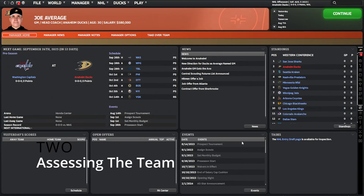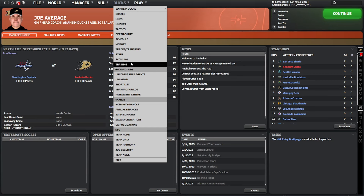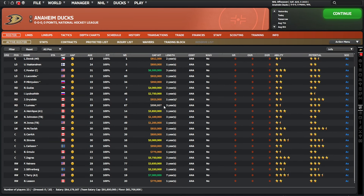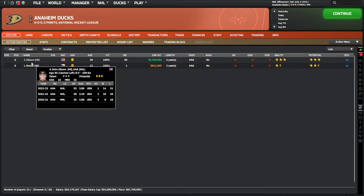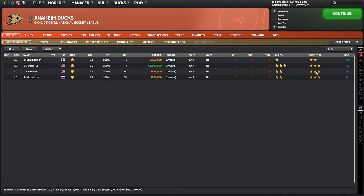Now let's look at our team. There are two ways to bring up your roster screen. You can use the option on the right-hand side, though I'm not a big fan of that menu. Instead I go up to the Ducks tab where everything we can do with the team is listed. Go to roster and you'll see everybody on the team right now. Best thing to do is filter by position and work out who your good players are. You can see Gibson is better than Dostal in goal, and Cam Fowler is our best defender.